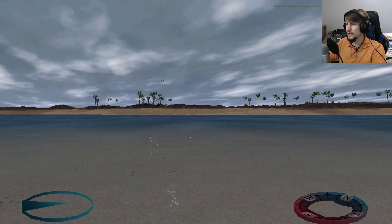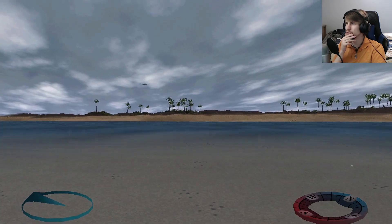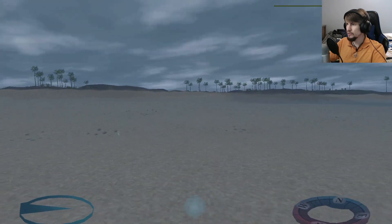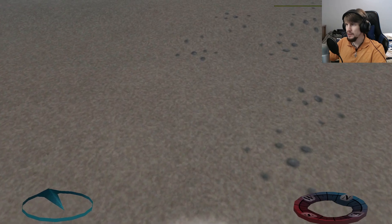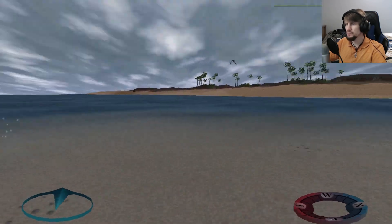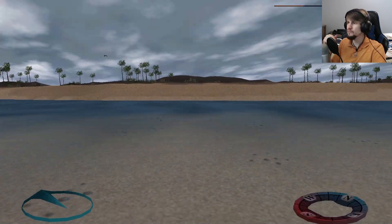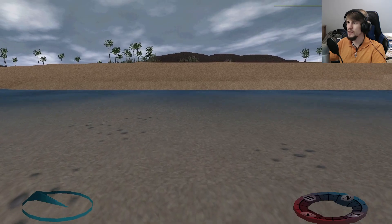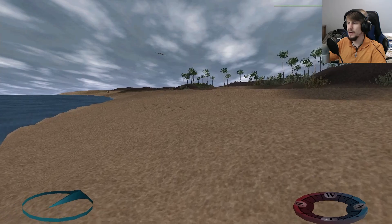Thankfully the game's not crashing with us being in the water — very handy. I think this is Direct3D, because again, an easy way to tell what video driver setting you're using is to basically look at the ground as you're moving into it. This is all static and unchanging, so that's Direct3D. But if it does the weird sort of spreading and waving stuff, that's 3DFX Glide.